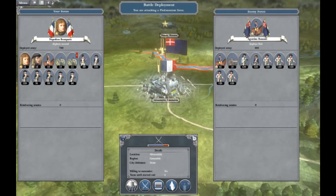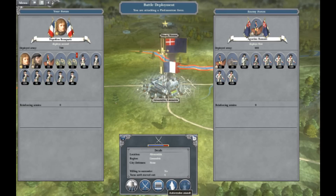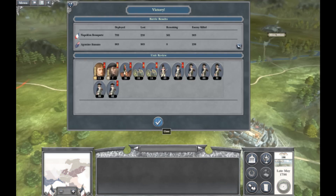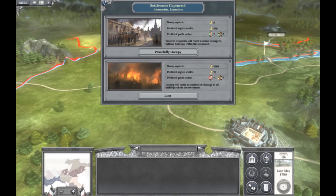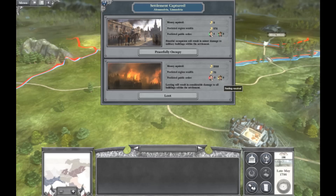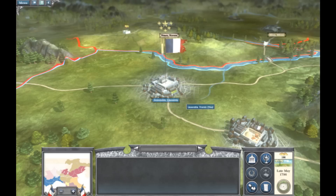Here I don't outnumber them but I outskill them, and my general gives me a huge advantage. I have no problem auto-resolving it — they're not willing to surrender. I get a pretty good victory, about a four-to-one kill-to-death ratio, which is really good. Public order will go pretty bad if I loot it and damage all the buildings, but I'm going to choose to loot it — this is not really my playstyle, but let's see if it works.